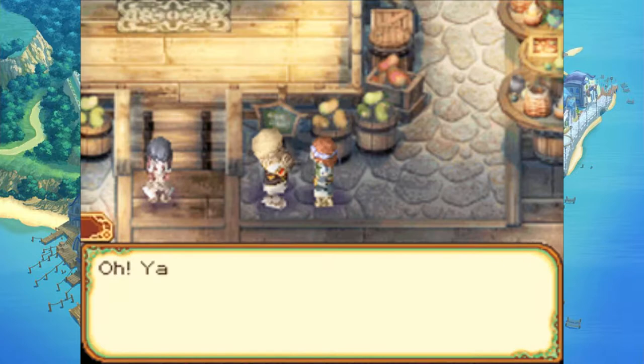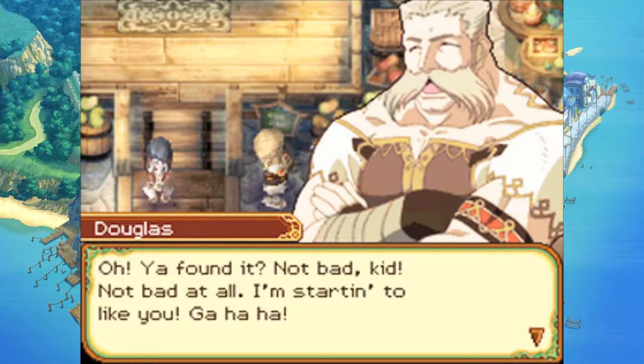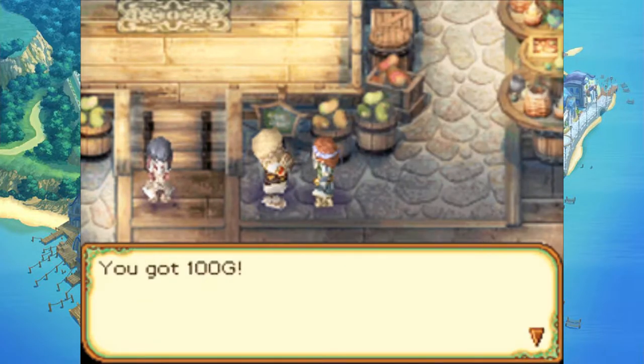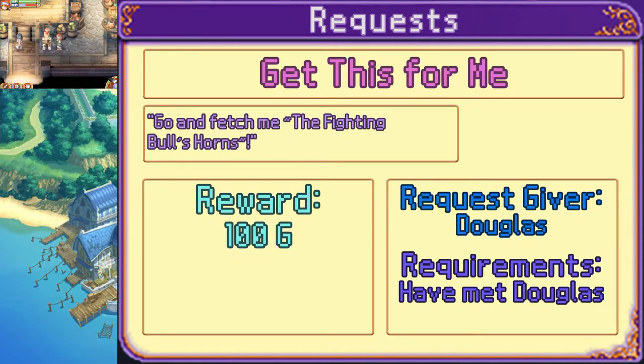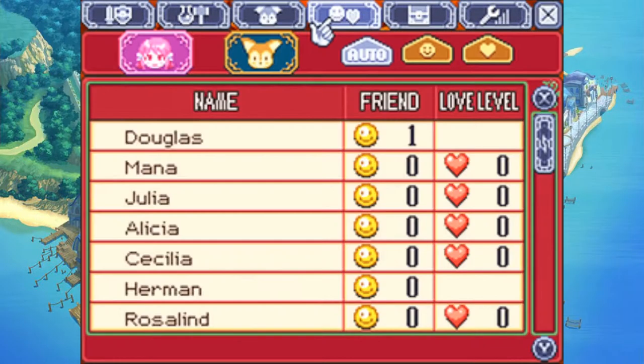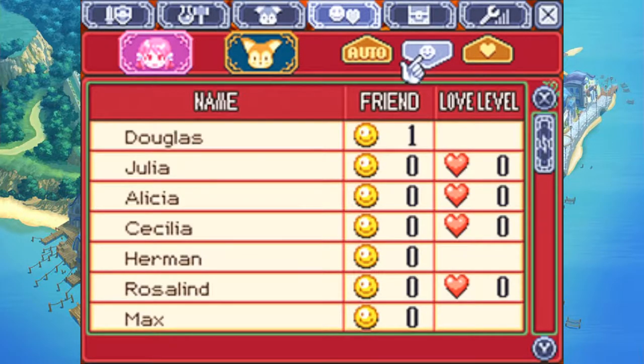Bullhorn! Oh, you found it. Not bad, kid. Not bad at all. I'm starting to like you. A promise is a promise. Here you go — 100G. Thanks. So that's another quest down. We checked it — we're only at one friendship for now.